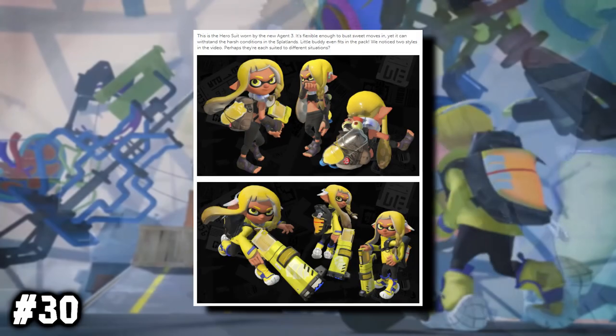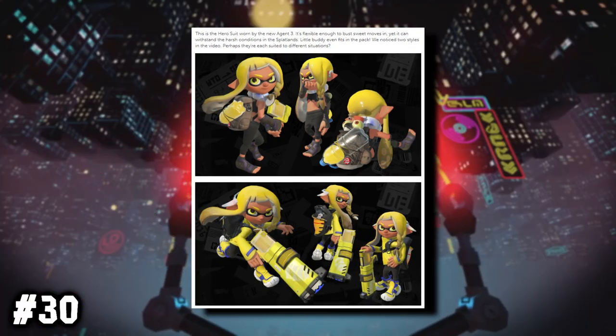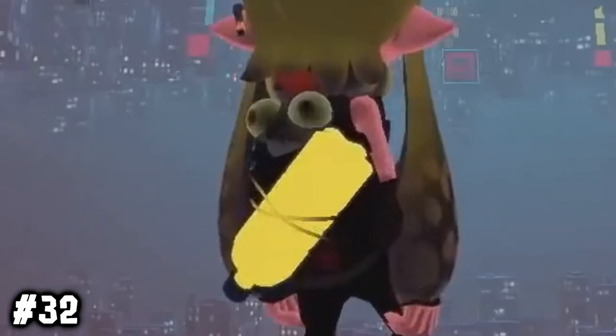And now we transition to the story mode of Splatoon 3 — get ready for a lot of facts. Fuzzy Octarian. Little Buddy is story mode material. Our agent is wearing two separate drips — not sure if it's an upgrade-type situation. They got that one camera shot from Into the Spider-Verse, which just looks so freaking cool. Also, the ink tank isn't what we saw earlier — instead it's only a soda bottle. Little Buddy hiding behind the tank, which is so adorable.